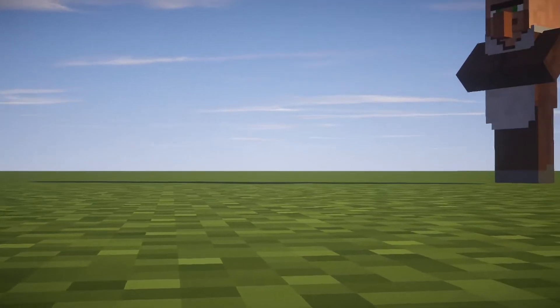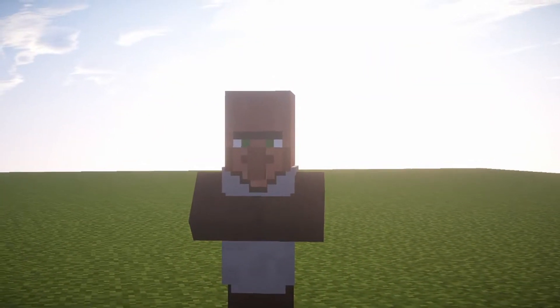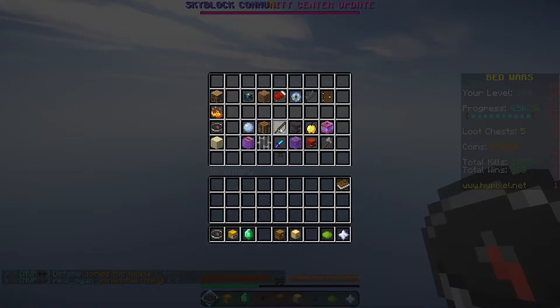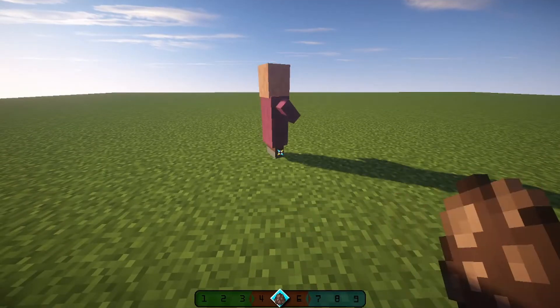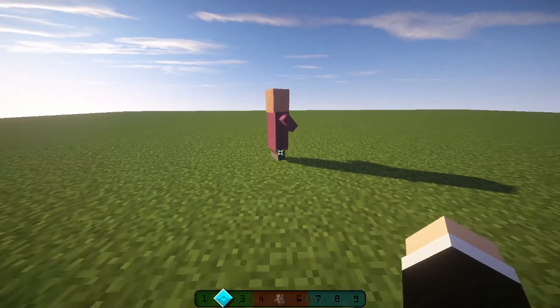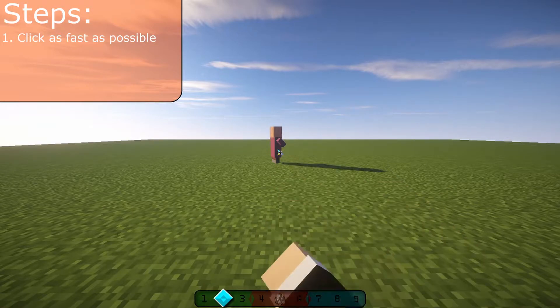To start, place a few entities to practice on. If you also have the choice, we recommend practicing on the server Hypixel in the minigame Sumo Duels. Next, when ready, aim your cursor or mouse at your target. Begin left clicking or pressing your primary button as fast as possible to ensure damage occurs to your target.